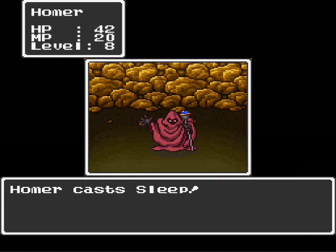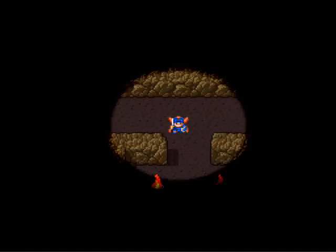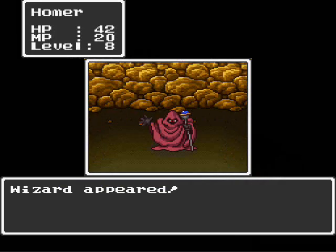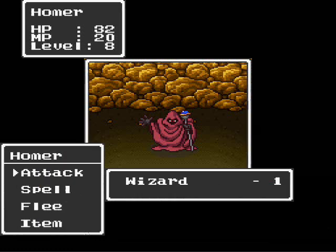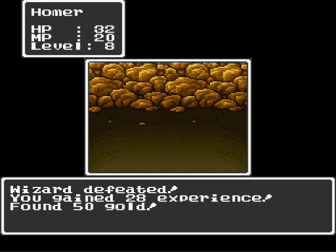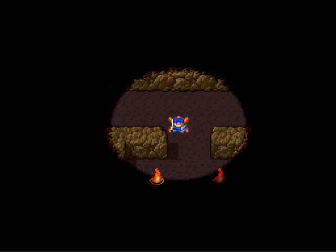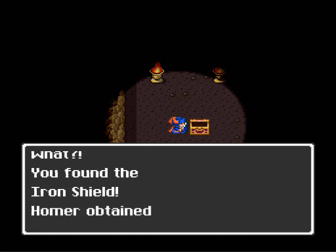Here's one — the Wizard. Wizards can be a problem, but thankfully the Sleep spell really solves this. Otherwise the wizards will pretty much — well, they might kill you. They have a much better chance of it than anyone else. Getting a jump attack on me — I get lucky he doesn't use any of his spells. The wizards, which may also be called Warlocks, can put you to sleep. That's why you want to try and do it to them as quickly as possible.